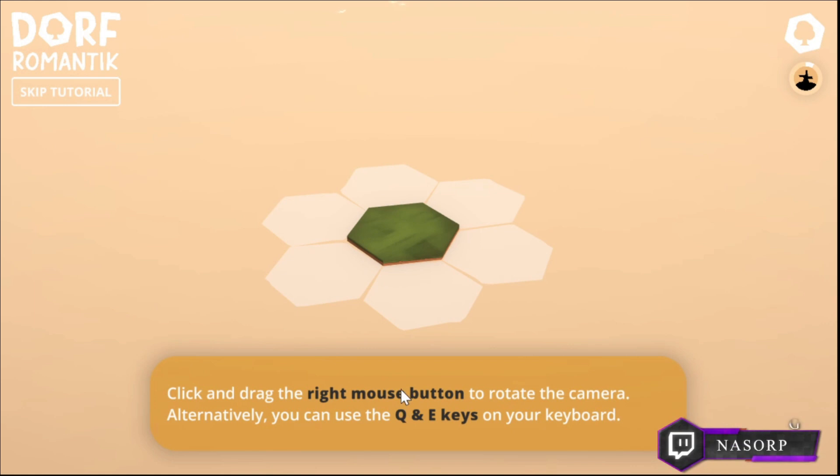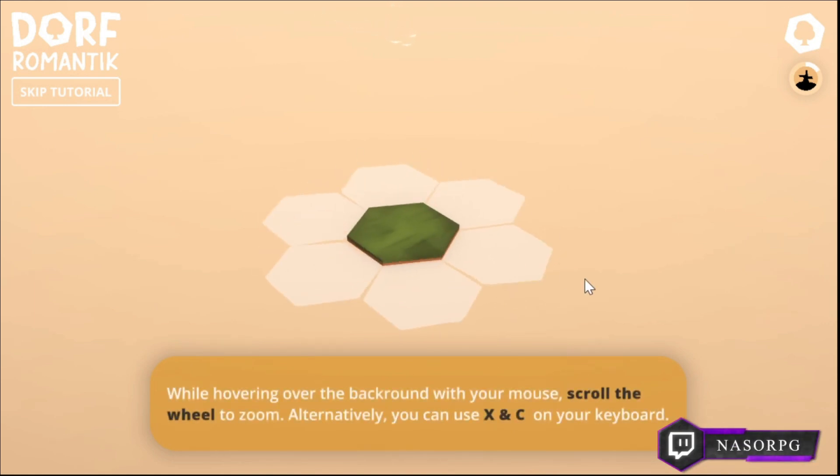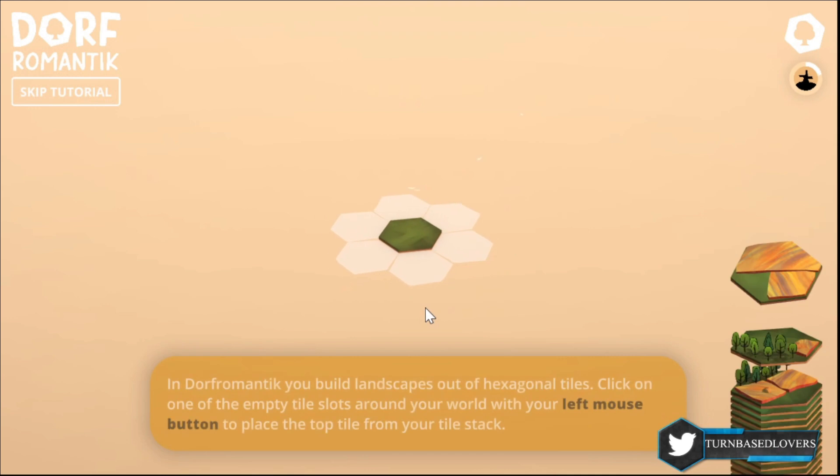Click and drag the right mouse button to rotate the camera, or use the Q, E key. While hovering over the background with your mouse, scroll the wheel to zoom.